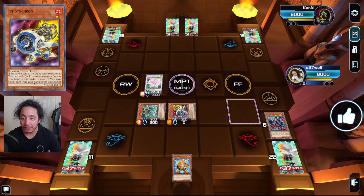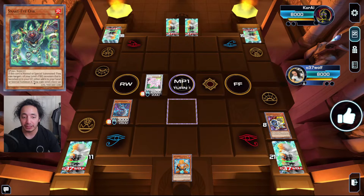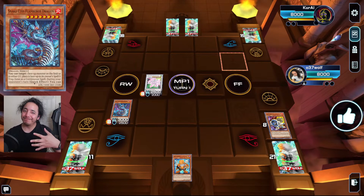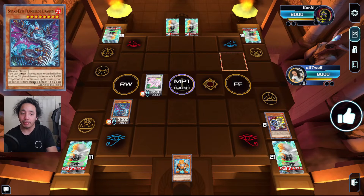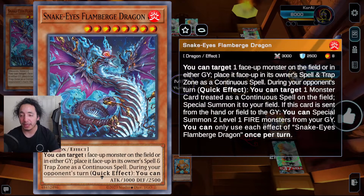Now you use the other effect — remember how all these have a second effect where they send themselves and another card on field to special summon a Snake-Eye from deck or hand? You use the green guy's effect to summon the big guy. The boss monster can target one face-up monster on the field or in either graveyard and place it face-up in its owner's spell and trap card zone as a continuous spell. That's cool because if you baited an interaction, you can place a boss monster there and summon it to your main monster zone during their turn.